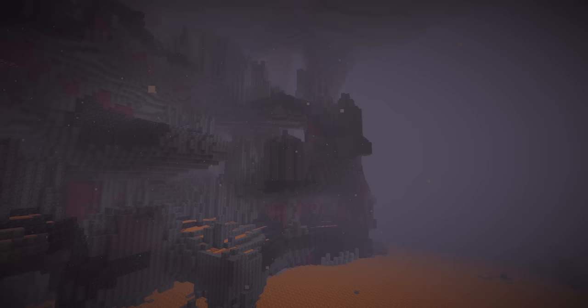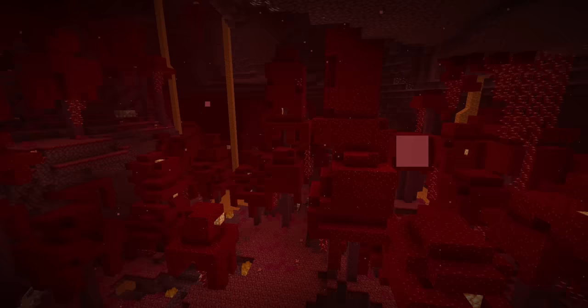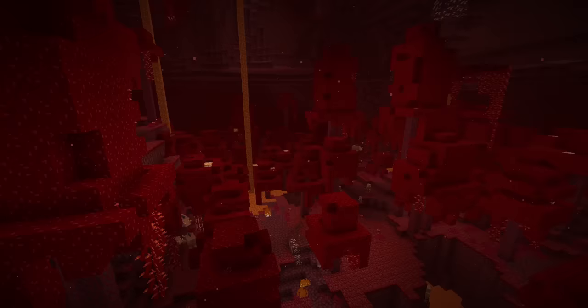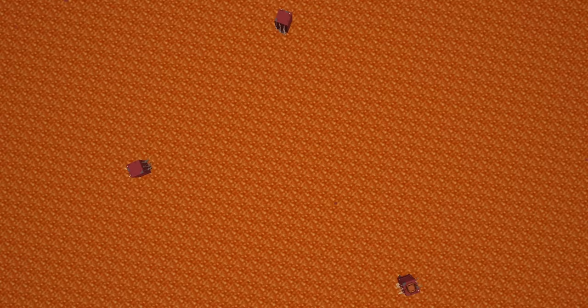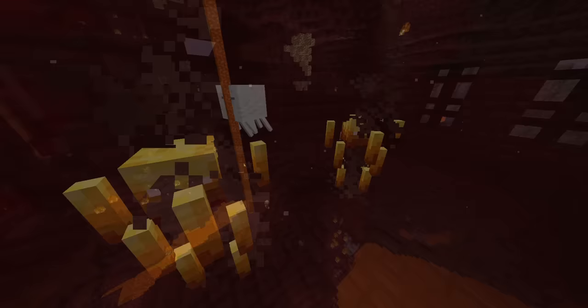Withers are constructed using materials found exclusively in the Nether, including wither skeleton skulls and soul sand. It's worthwhile to see if we can understand what these materials are and how they fit into the overall context of the world. The Nether is an interesting place for several reasons. One such oddity is that not all of its inhabitants are natives — some came from other places. A good clue for this is fire resistance. Many Nether mobs have this, indicating adaptation to harsh conditions. For example, blazes shoot fireballs and are even made of fire, and ghasts are also immune to lava.